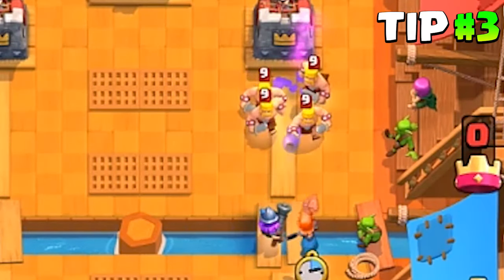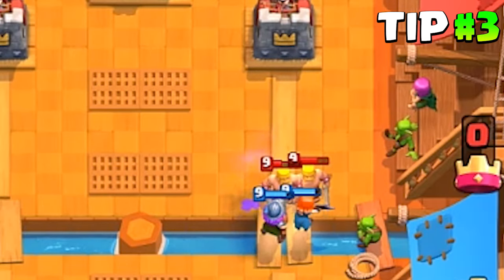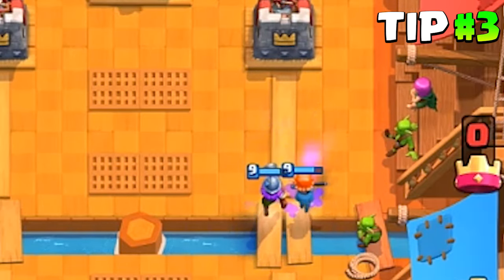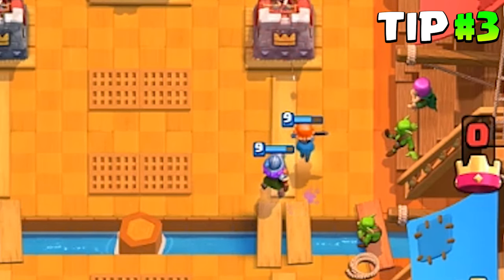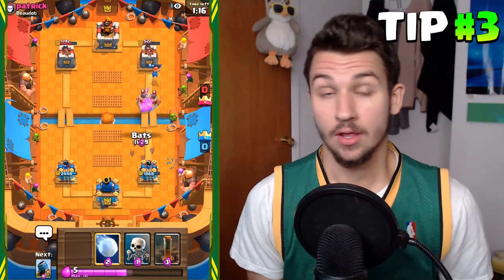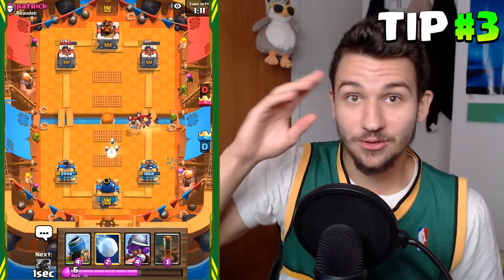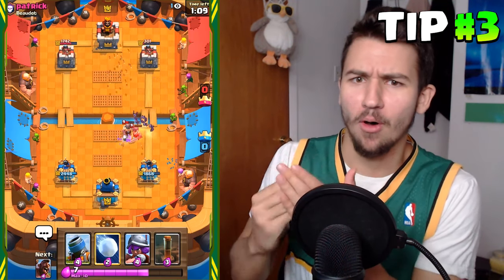The third tip — and probably the most important — is to keep the Musketeer alive. Always keep the Musketeer alive. If you have the chance, put something in front of the Musketeer, even if it's just Skeletons. If the Musketeer just gets one shot on tower, that's 181 damage at tournament standard. That's a big hit. Just keep it alive — I promise you won't regret it.